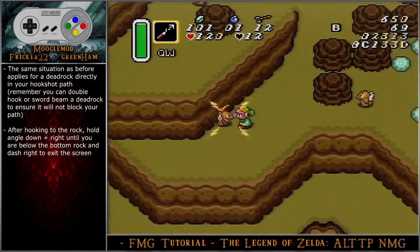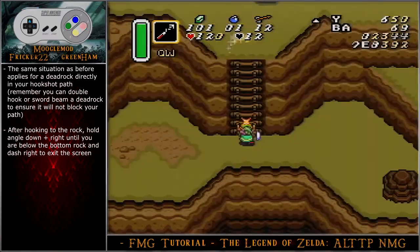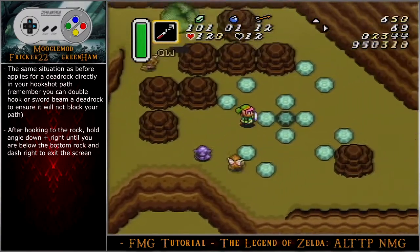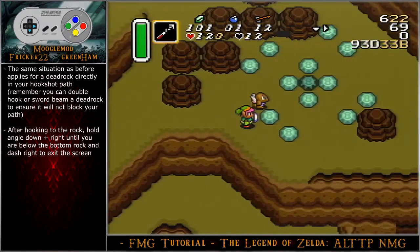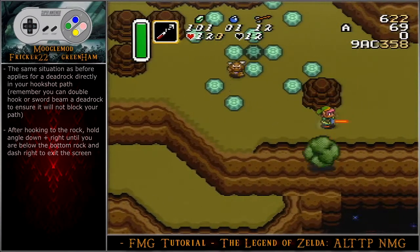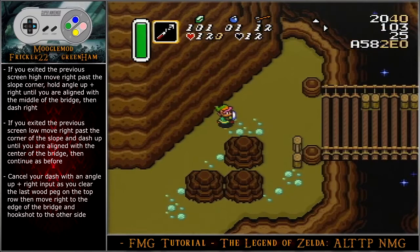The dead rocks can block the rock or hit Link out of his hook animation. You will need to adapt to their movements; if you are not able to hookshot, take the top or bottom path depending on their location as well as the falling boulders. After hooking to the rock, hold angle down-right until you are below the bottom rock and dash right to exit the screen. If you exited the previous screen high, move right past the slope corner, hold angle up-right until you are aligned with the middle of the bridge, then dash right.